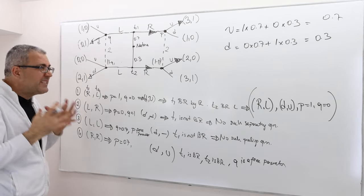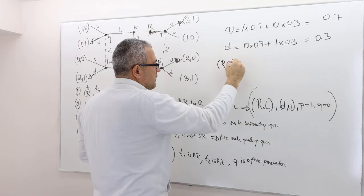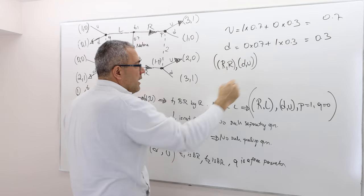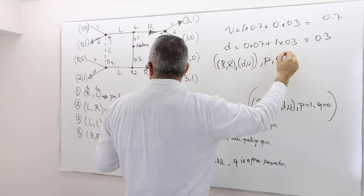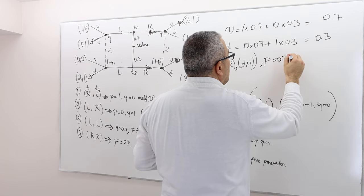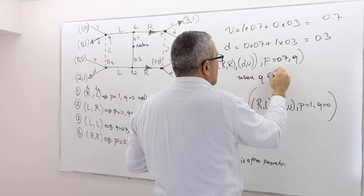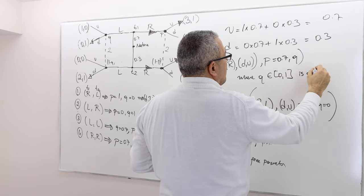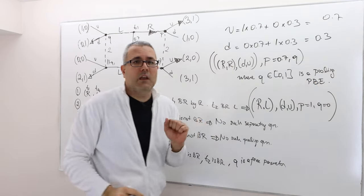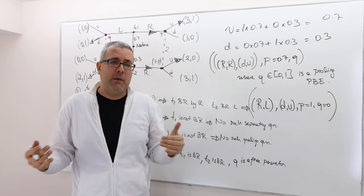The pooling PBE is: T1 and T2 both play R, player 2 plays DU, P = 0.7, and Q ∈ [0, 1]. Any Q in this range gives a valid pooling equilibrium, so we have infinitely many pooling equilibria.